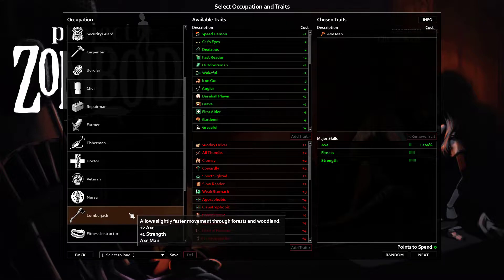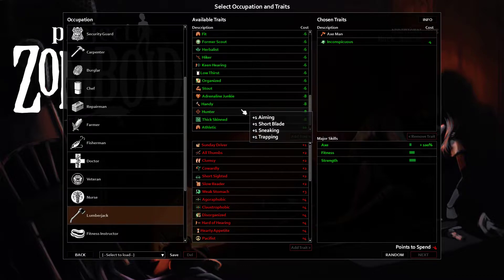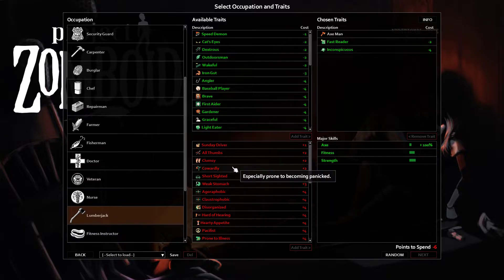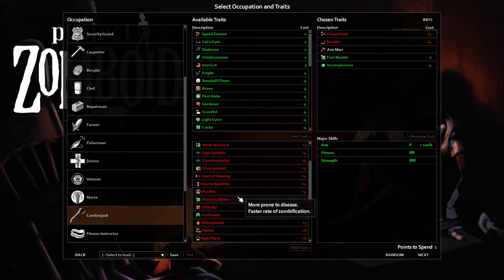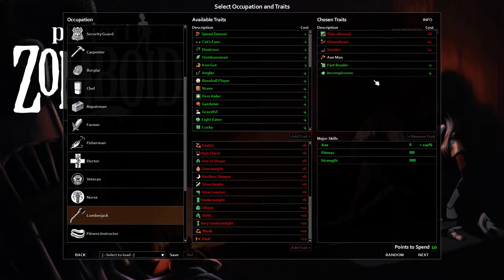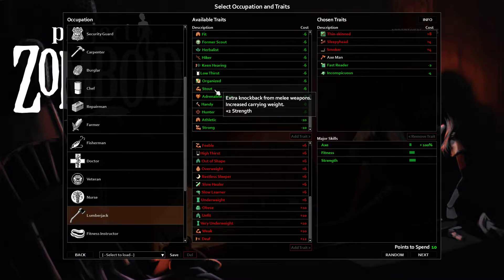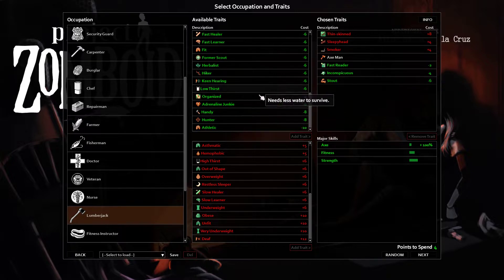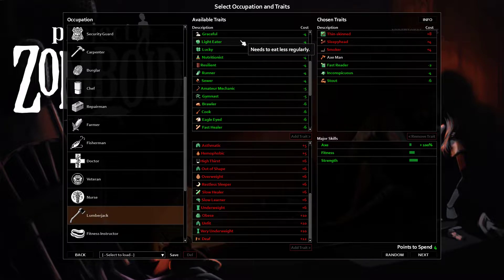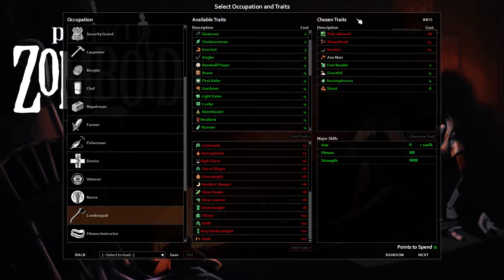You always want to go Lumberjack — in my opinion the perfect start. He's got the strength, and you always want Inconspicuous along with Fast Reader for the long term. You do want Smoker with Sleepyhead, that leaves me with two points. I'm also going to grab Thin Skin, because even if you get a scratch I consider the game over. A laceration is basically done — if you're unlucky you might as well just take it, it gives you three points. With that you can take some pretty nice perks: Adrenaline Junkie won't be bad but I don't think I need it starting off. Stout sounds probably perfect for me, that's only six points, and possibly Runner or Graceful — you could do a really good stealth build.